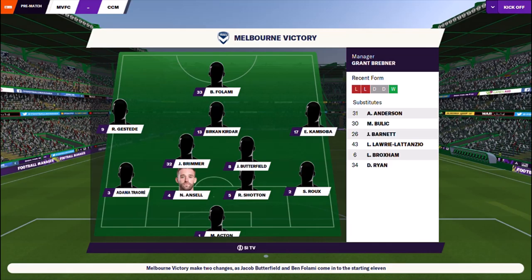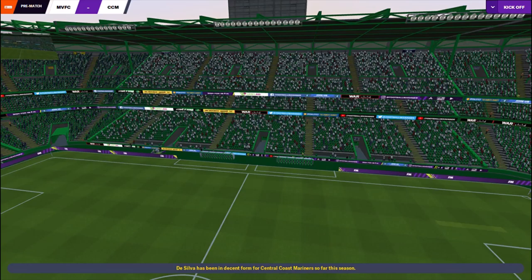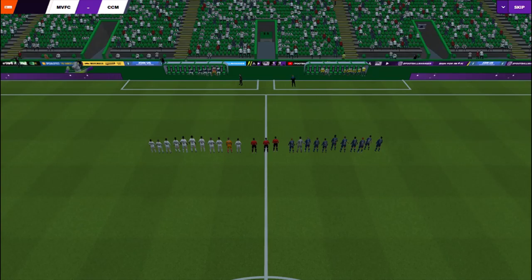You'll see this in the formations. They've got Ben Falami, the on-loan Ipswich striker. Nick Ansell is the captain in the centre of defence with Lee Broxham on the bench. In terms of ourselves, we've made three changes. Jankovic, Stenznes and Clisby all stepping out. In comes Urena, Bowman and young Matthew Hatch.